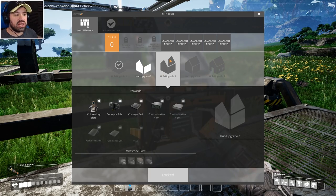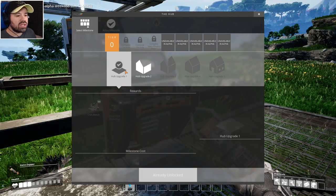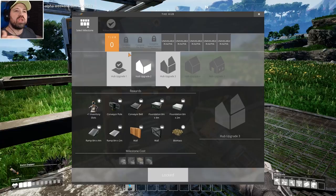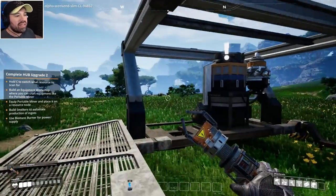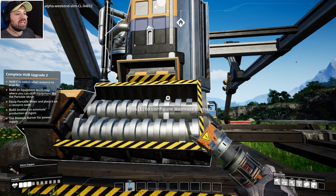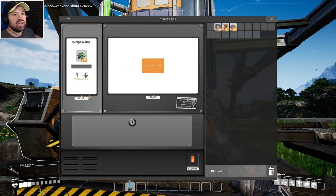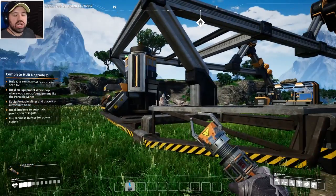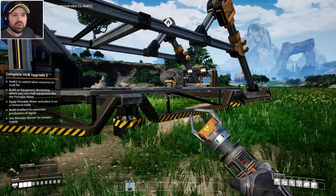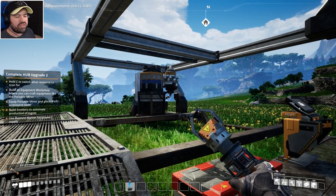Later on you'll get a fully automated miner that you can connect conveyor belts to — very Factorio-style. You also get walls — normal walls and even walls with conveyor belt connections for fancy structures. This game already has so much in it, when it comes to early access you're going to be busy for hours. The biomass generator produces 20 megawatts of power — that's your limit right now. A smelter takes about 5 megawatts, so you can only run a limited number before needing more power sources.